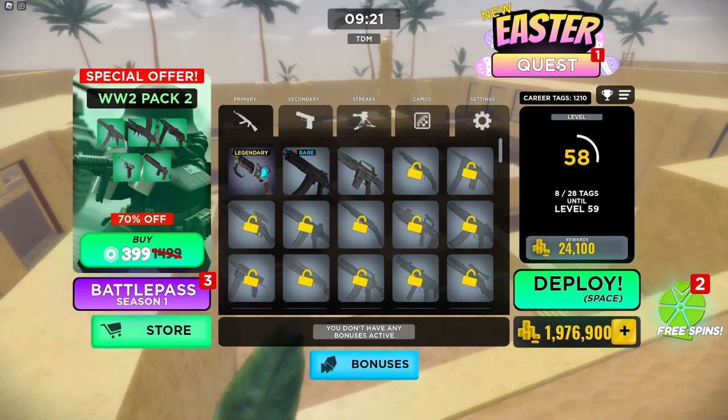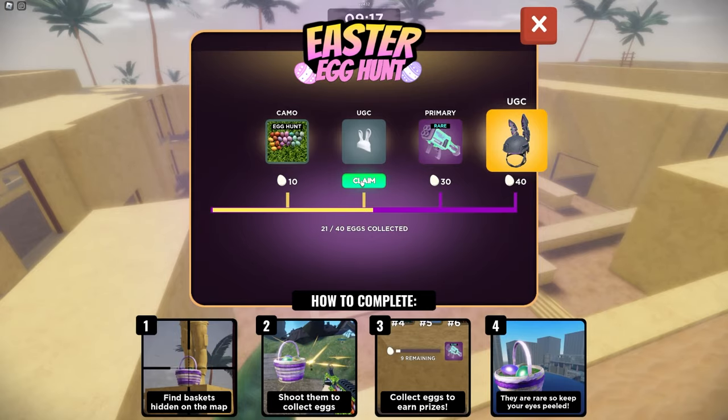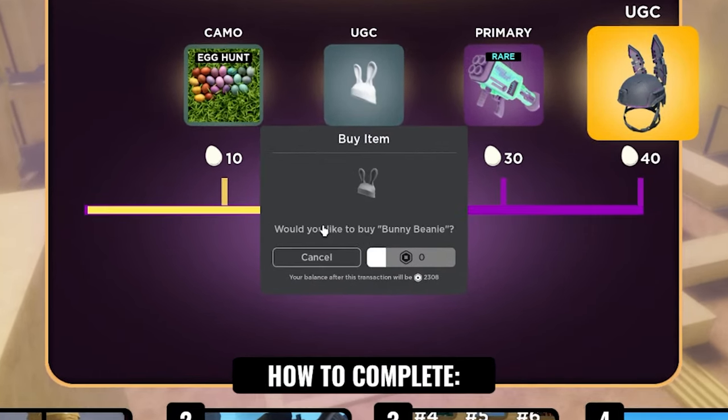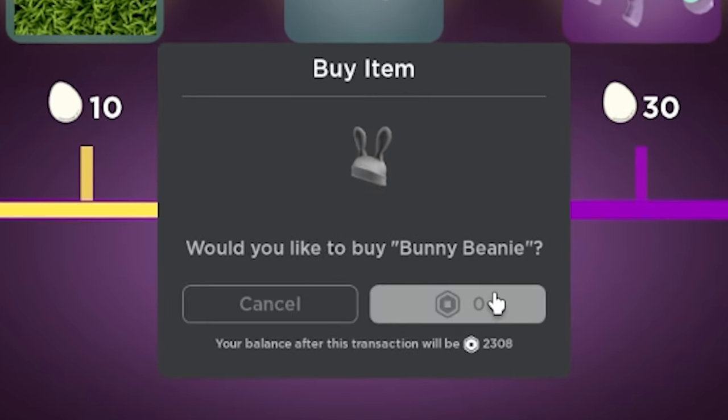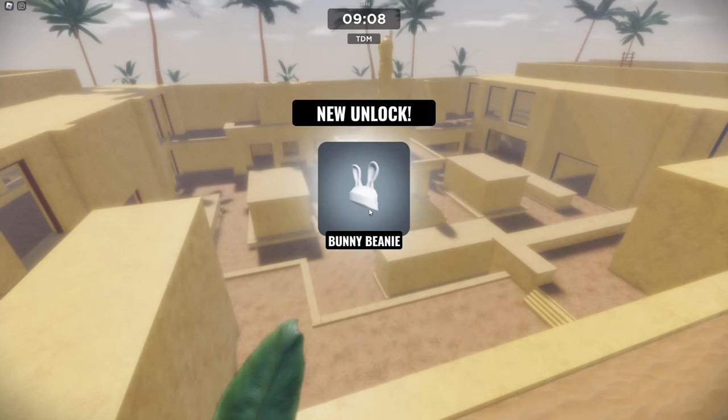Once you've got the 20 eggs required, go to the Easter event tab and click the Claim button under the UGC section and it will prompt you to claim the UGC. It is recommended to use a VIP server in order to get this UGC, so I'll be linking a VIP server in the description down below for you guys to use.